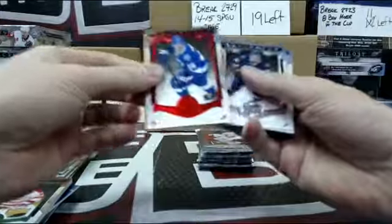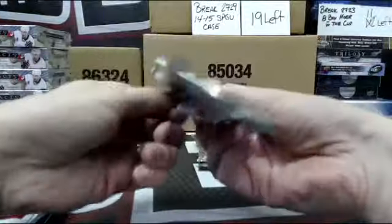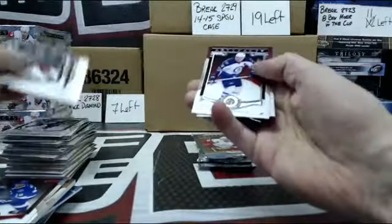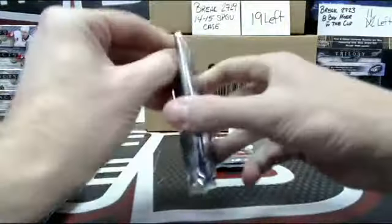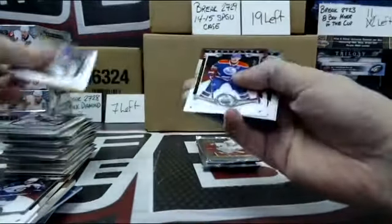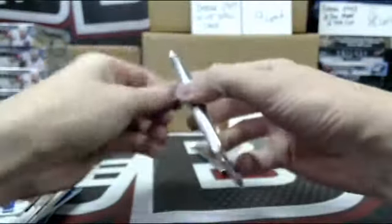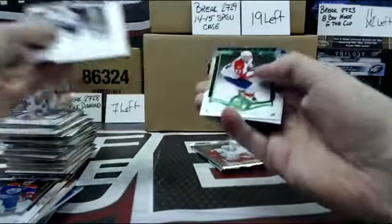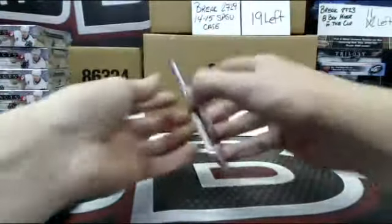Out of $3.99 Andre Palatz for Tampa. Out of $9.99 Blake Wheeler. Out of $9.99 Taylor Hall for Edmonton. Out of $9.99 Emerald of Nick Bookstab for Edmonton. And final pack.